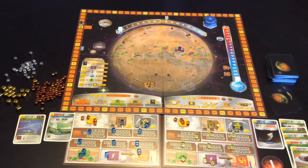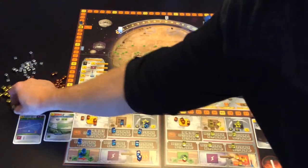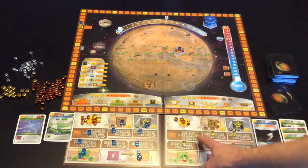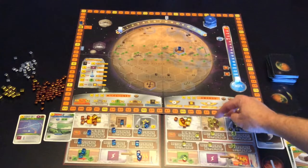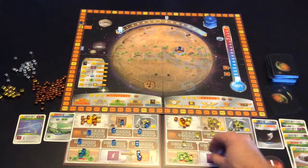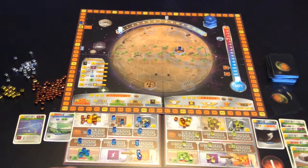Everyone has passed which means we're in the production phase. Power pushes over to heat on both players. We do money: blue is getting 21 plus his one bonus for 22, yellow is getting 20 plus his bonus for 25. Then we go through and give them their resources: two steel, three plant, two power, and one more heat for yellow; and one on each of those, one plant, two power, and one more heat for blue.